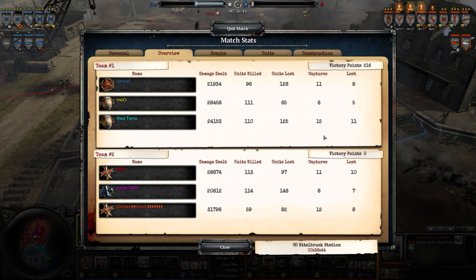Let's double check the damage. Mo got the most damage and barely the most kills. Araxyl was not too far behind. For the German players: Ditcher got the most damage but JC got the most kills and was one off from him. So it was definitely about even — great job by everyone.